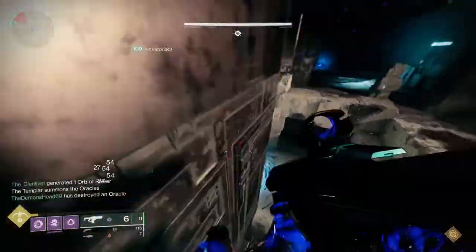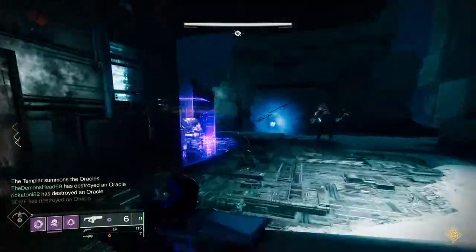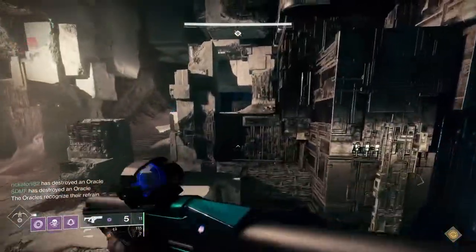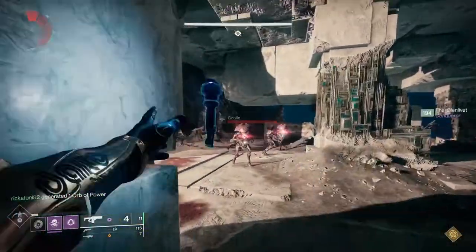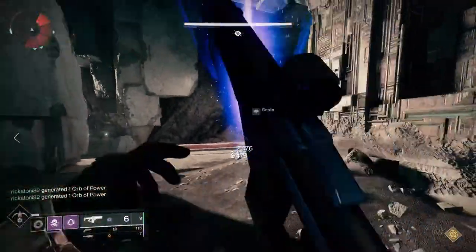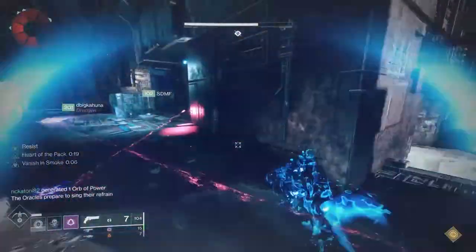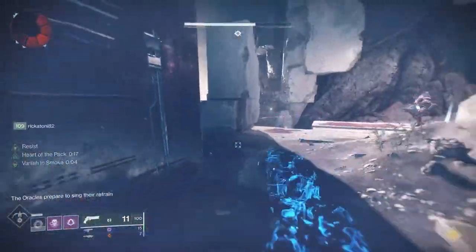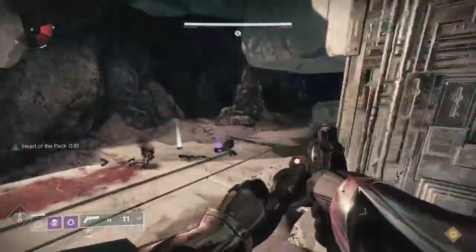In Destiny, the way you get to your power level so you can access certain activities, you have the soft cap, the hard cap, and the pinnacle cap. Most entry-level activities in the game don't really have a power requirement, but the first threshold you'll encounter is the soft cap. The soft cap for this season is 1270. If you come into the game at 1100, how do you get to 1270 quickly?